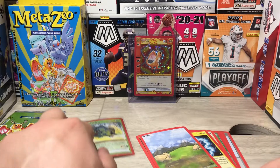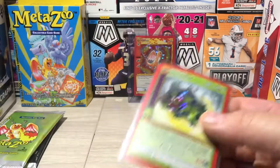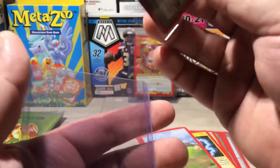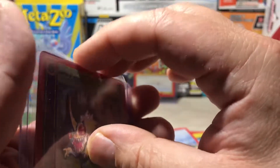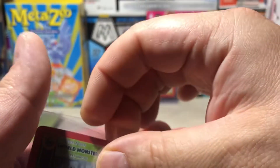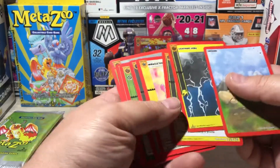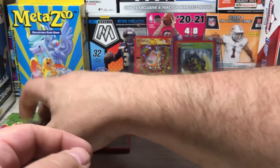This one's a little bent though, if you can see it — see the gap underneath? Of course it's got to be the Hollow or Reverse Hollow or whatever this is. Just fun opening, seeing what you can get out of it. So there's that one — I have no clue if any of these are good, so we'll put them off to the side and open up the next pack.